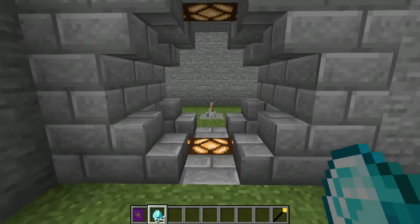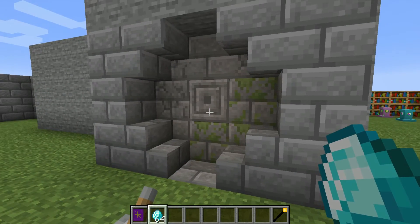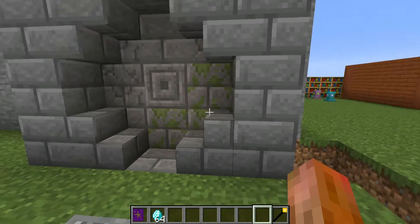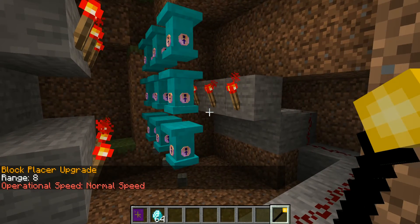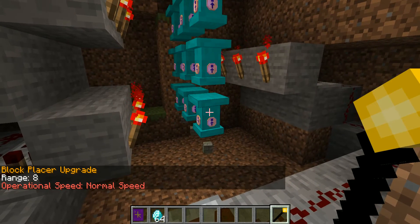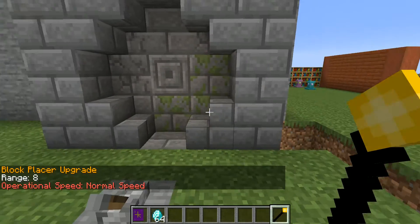Last but not least, I thought I would just rig up something fancy with a door. So there we go, we have a block placer door — this is just placing blocks in the space. I have set this up using nine different block placers all with range eight, and they're placing their blocks in that space, creating a nice fancy little door.